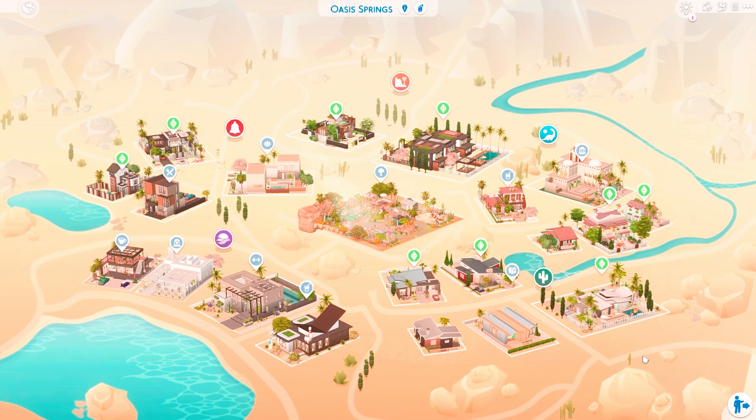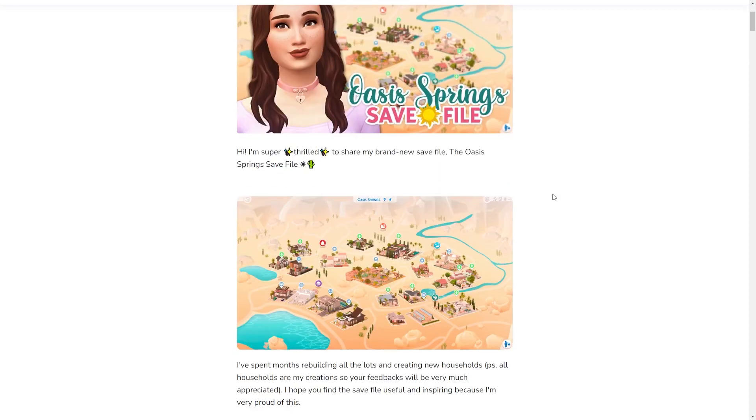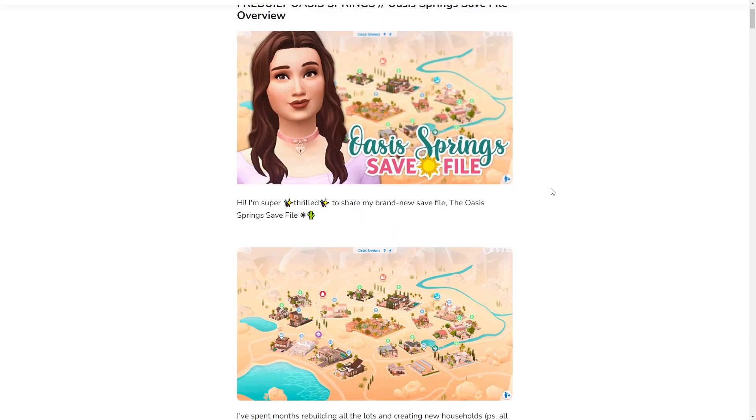I will have timestamps in the description box below as guidance, so if you'd like to skip some parts, I've got you covered. Without any further ado, let's just hop right into it. Once you click the download button in the description box below, it will bring you to this blog post, which has every single piece of information about the save file.